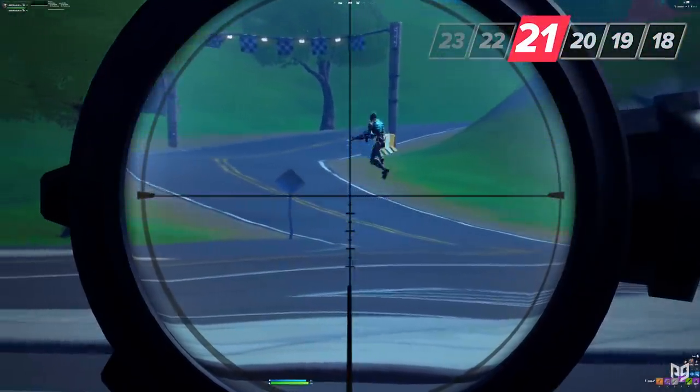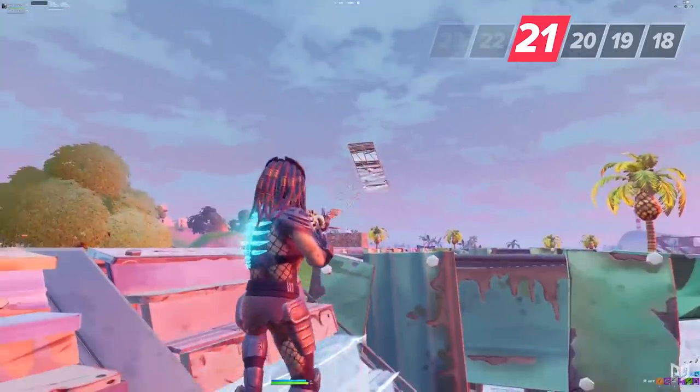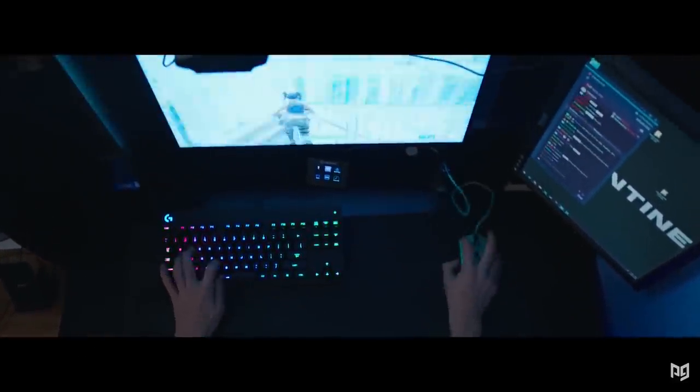One of the easiest ways to land snipes is to wait until your opponent jumps, then use their predictable trajectory to line up a shot. It takes practice — and more practice — but it sure beats missing your shot and giving away your position.